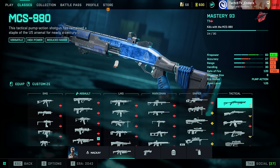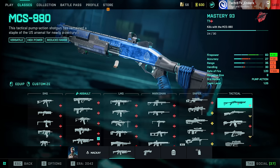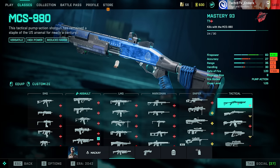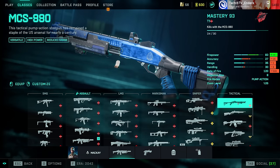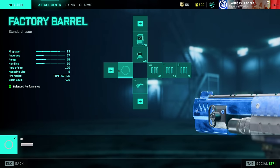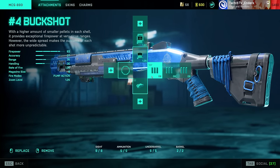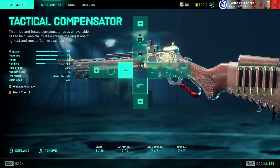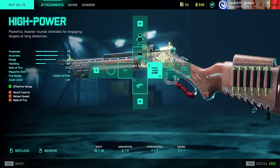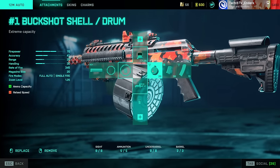Moving on to the last section. As of today, shotguns got sort of buffed and sort of nerfed — hipfire is worse but ADS accuracy is better, which means shotguns are insane again because the MCS-880 can now kill you from very far distances. In testing: Factory Barrel, laser sight, and Number 4 Buckshot is the best setup for the 880. For the Government 45-70 — buffed and now actually worth using — Tactical Compensator, laser sight, High Power. 12M: Short Barrel, laser sight, Buckshot Shell Drum.